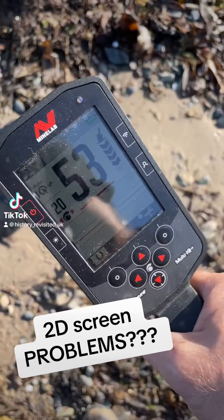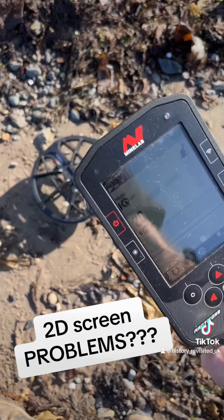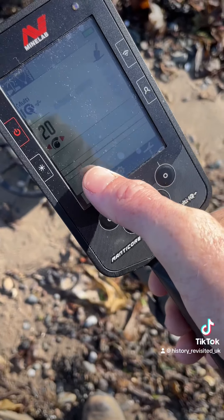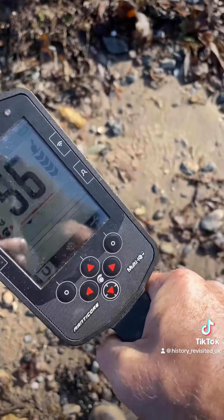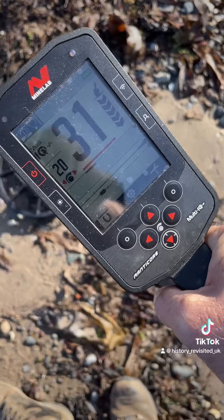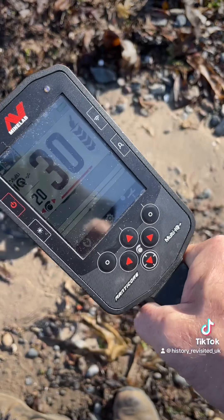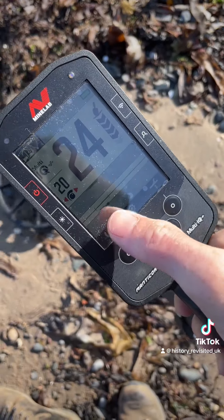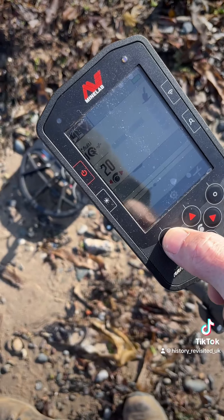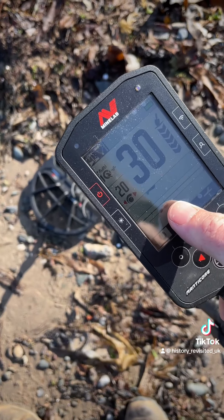There's some funky stuff happening with the discrimination on the Manticore. After the last outing where I thought there was faulting on iron, it does seem that even if you have the horseshoe on or off, it does push the iron up to the conductor line. That's an iron — now it's discriminated out. You see how it's settling on the top of there? Take it back off — it's still settling, even though the iron discrimination is off.